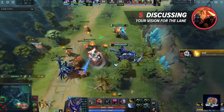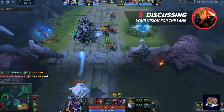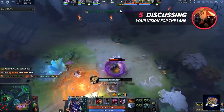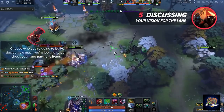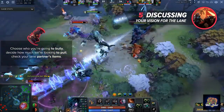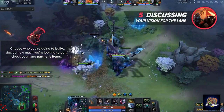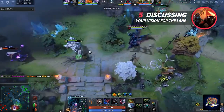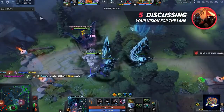Discussing your vision for the lane is our halfway point — number 5. This is crucial to prevent problems like the example in our previous point. Hopefully your lane partner is open to just a 30-second discussion over how you want to play the lane. Identify problems that can arise before they do and you won't make those errors in the first place. Choose who you're going to bully. Decide how much you're looking to pull. Check your lane partner's items — did they not buy a salve? Now we need one. Did they buy Orb of Venom? Then don't buy one. Envision your plan to go for the ranged creeps. Are you the support with an AoE spell? Save your nuke for harass plus the ranged creep secure. Having just a basic blueprint of how you want to play the lane goes so far in preventing train wrecks. Having both players on the same page is a surefire way to increase your win rate.